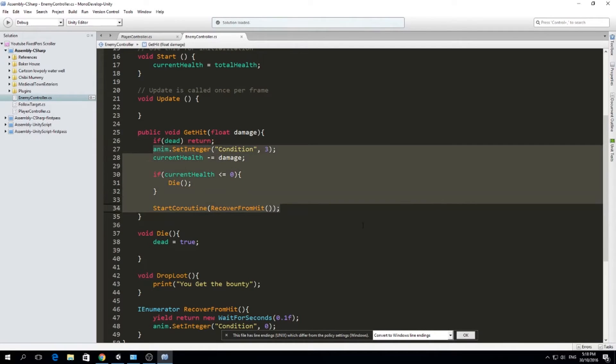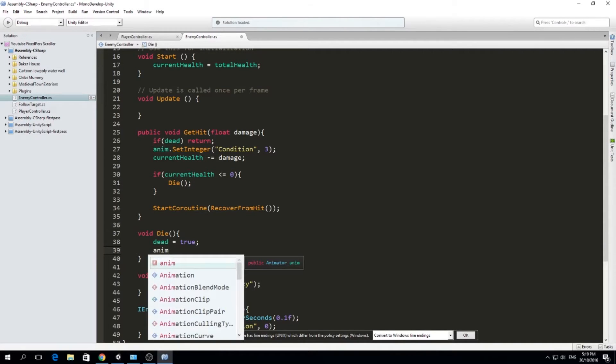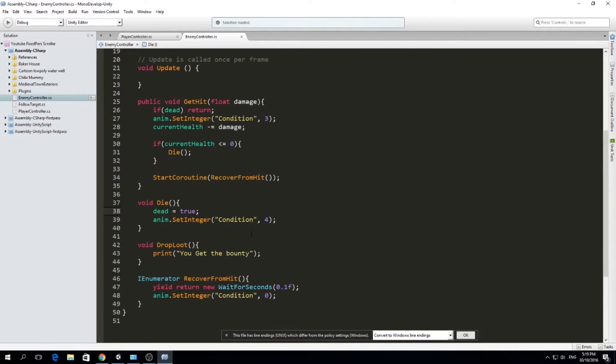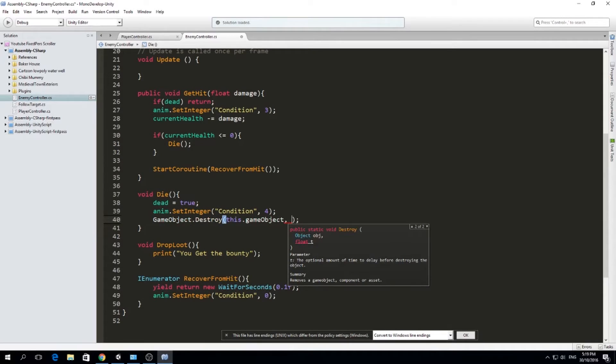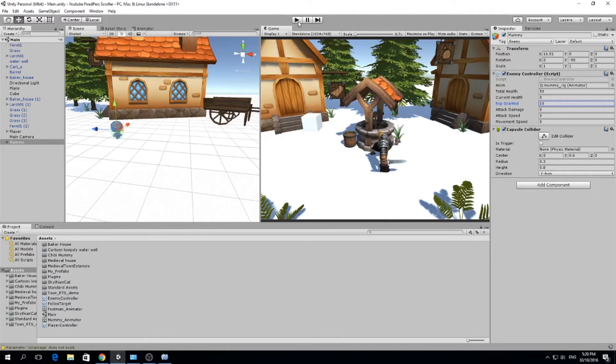We set the animation: animator dot SetInteger, and the death animation is number four. Then we call GameObject.Destroy on this game object after five seconds, so the dead body of our enemy disappears after a couple of seconds. Let's try this out and see if we play and kill our enemy.